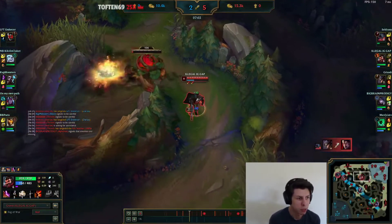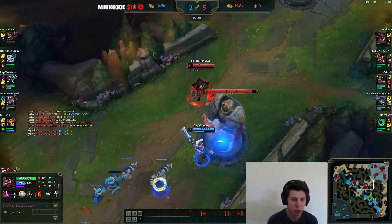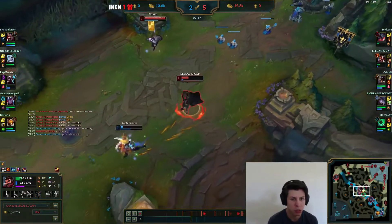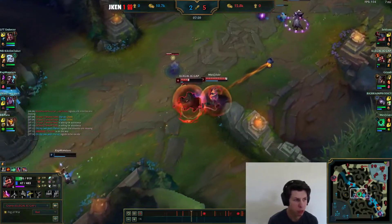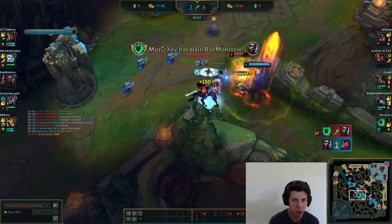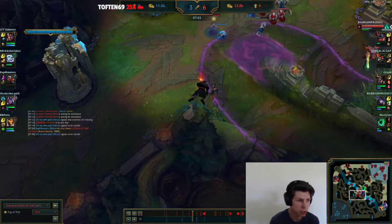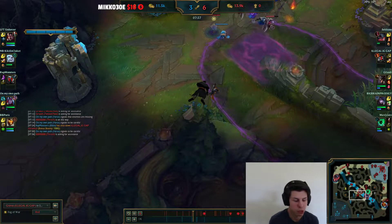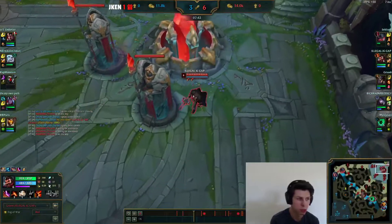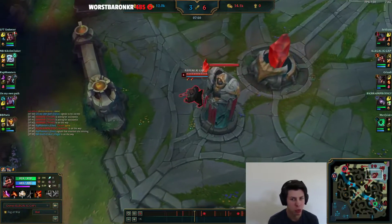At 8 minutes the first Rift Herald spawns, and the first Rift Herald is actually really, really powerful — it's a great tempo play. With the first Rift Herald you're guaranteed to get two platings, which are worth 320 gold, and the Rift Herald itself is worth 100 gold, so you're guaranteed 420 gold from one Rift Herald. That means anything you want to trade for it needs to be more value than 420 gold. Preferably you want to trade two kills or get the first tower yourself before the enemy gets the first Rift Herald.